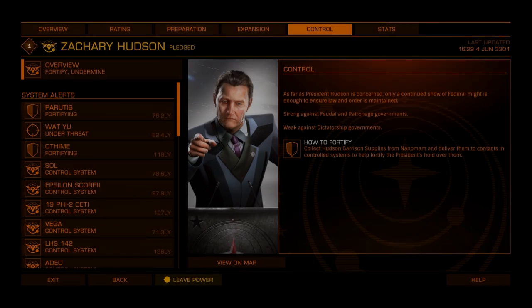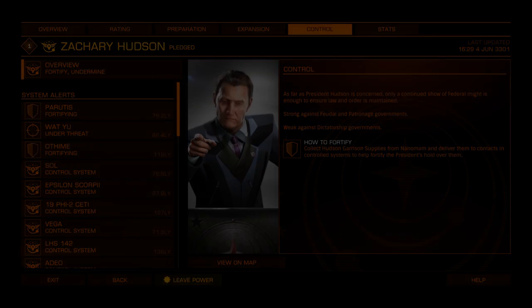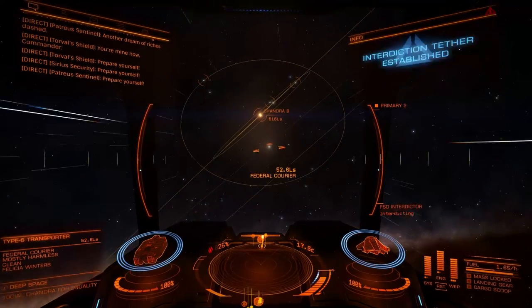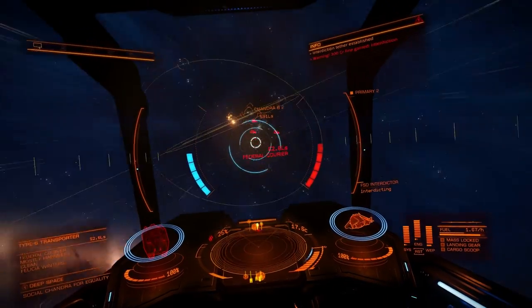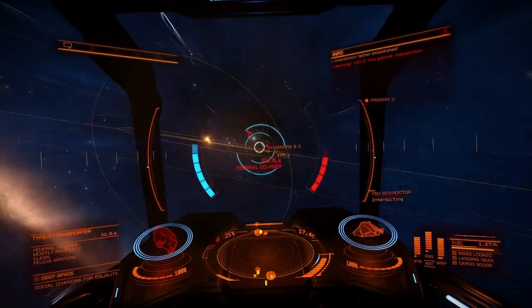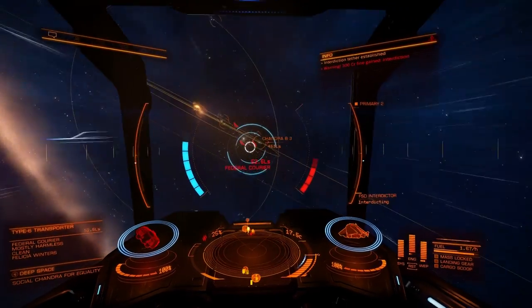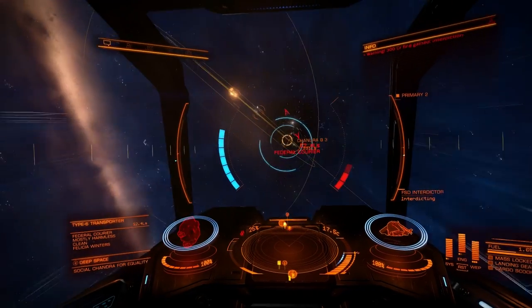Control is the act of maintaining systems under your control by fortifying them, which lowers their upkeep cost. Control also covers the act of undermining other Powers' controlled systems, increasing their upkeep cost. Again, be warned, your Power can also be undermined. For more information on the three core actions, please see parts 2, 3 and 4 of the Power Play series.